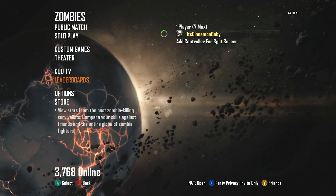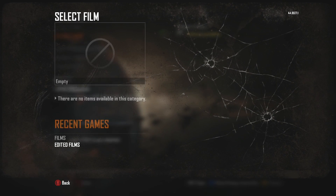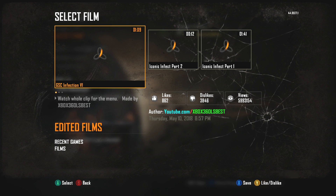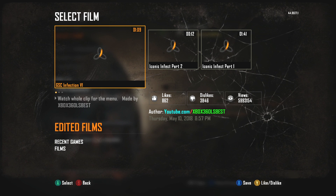Put it into your own theater mode, then go to theater mode, select a film, go to edit films, and you're going to see three things you can do: you can do part 1, part 2, or skip to the last part.